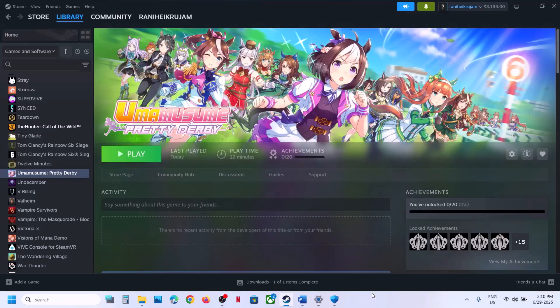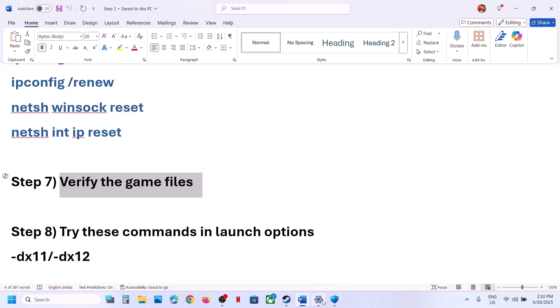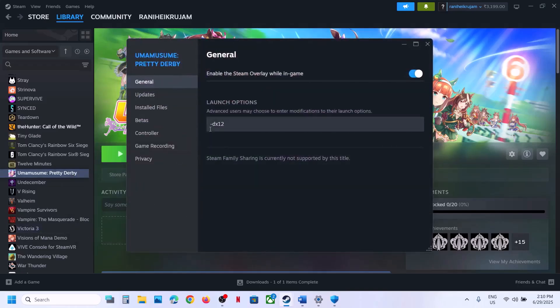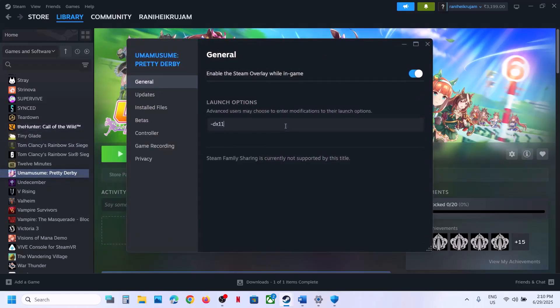The next step is to try launch options. Go to Steam, right-click on the game, select Properties, and go to the General tab. Type -dx11 in the launch options field, close, and launch the game. If still not working, try -dx12. If neither works, remove the launch option and follow the next step.